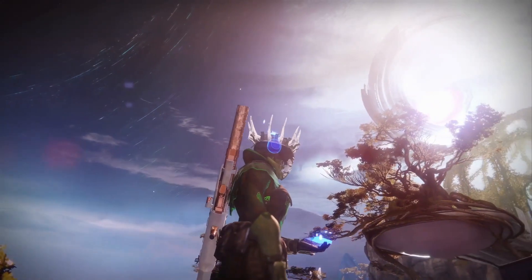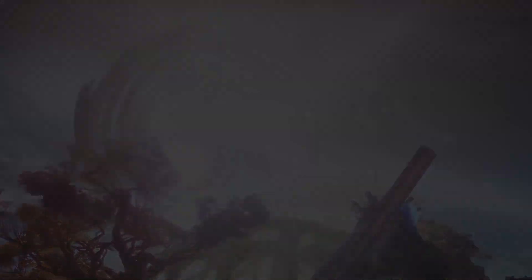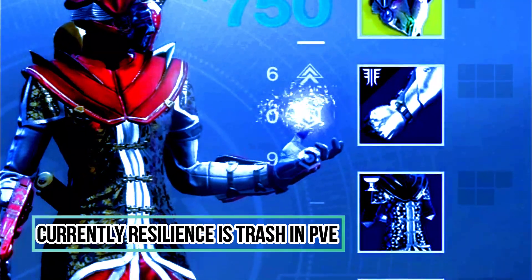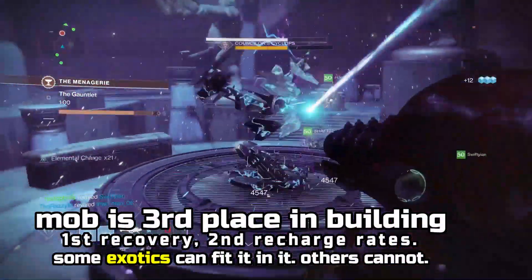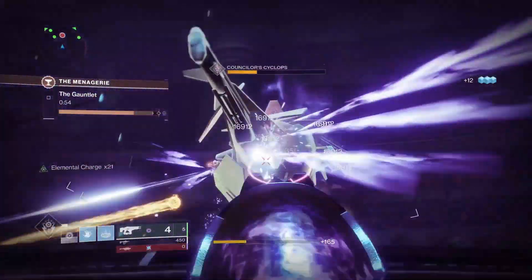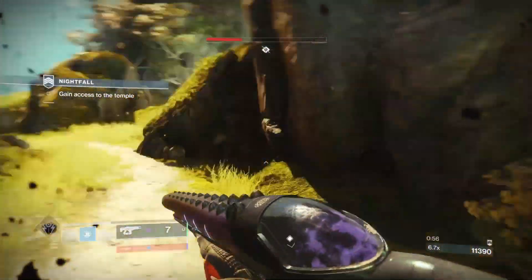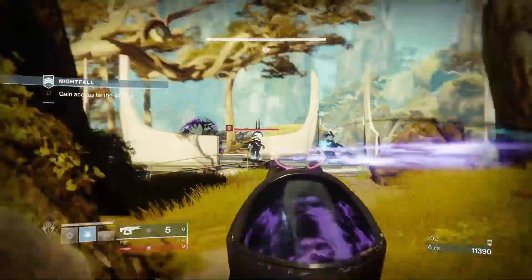Let's learn about the ultimate parashock build and give it a good old farewell. The stats are 609 but we're obviously using traction, so add a plus one to your mobility. You can get a seven mobility with a nine recovery. Beast mobility is one of the greatest things you can have in harder difficulties such as 259 handicapped nightfalls or heroic menagerie - it just makes it quicker to take less shots and get away faster.